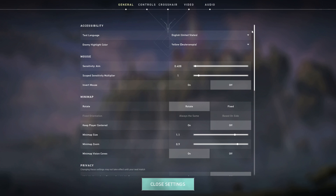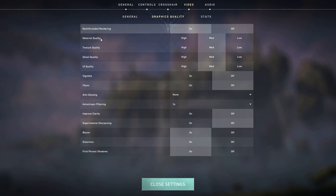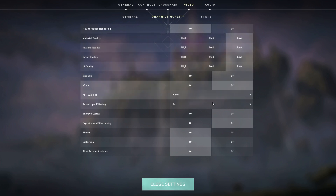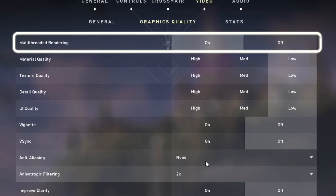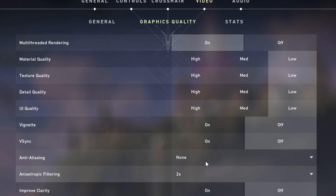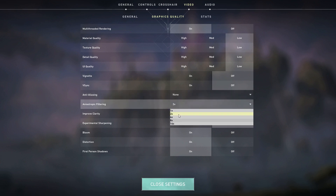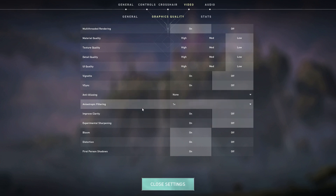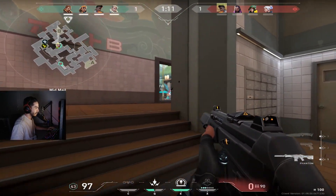The lower you set these settings, the worse Valorant is going to look, but the more FPS you'll be able to get, which will translate to you performing better. Most professional players turn their settings to the lowest possible to maximize their FPS and performance. Because of this, we recommend turning all the settings on the graphics quality page down to low or off. The one exception is multi-threaded rendering, which should remain on as it will allow you to utilize more of your computer's resources to run Valorant, thus helping boost your FPS. The other two settings are anti-aliasing and anisotropic filtering, which should be set to none or the lowest multiplier possible. After using these settings, you should notice a big increase in your FPS.